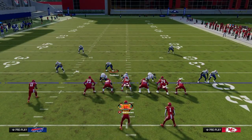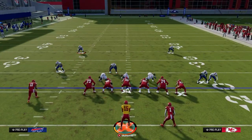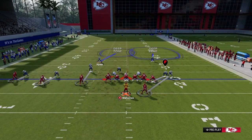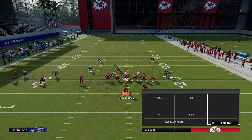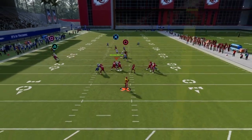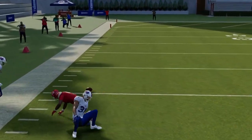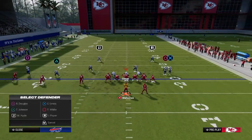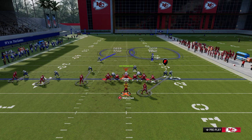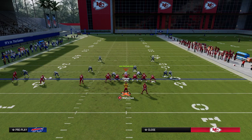Occasionally against heavy press man-to-man coverages, if you notice they're playing the outside guy on press man, just put him on a fade and run your basic setup. The fade will get a step on that player and almost always burn him over the top for a big play. If you're getting a ton of Cover 2 Man and they're trying to stop that deep skinny post with a middle third adjustment, just use a basic streak or fade instead.